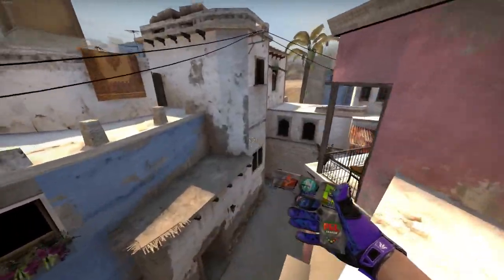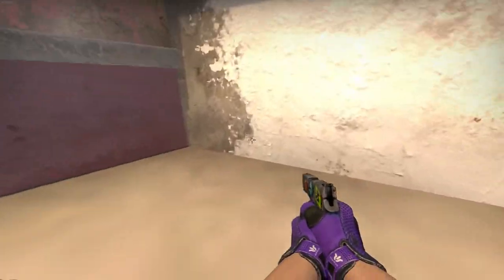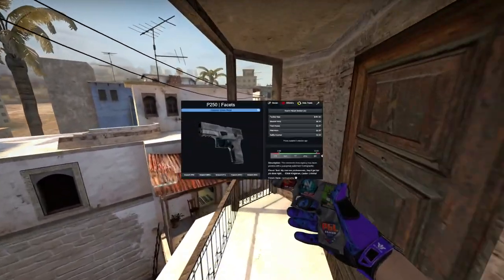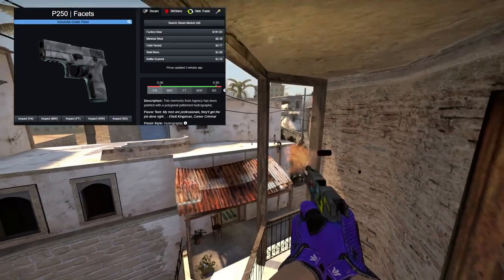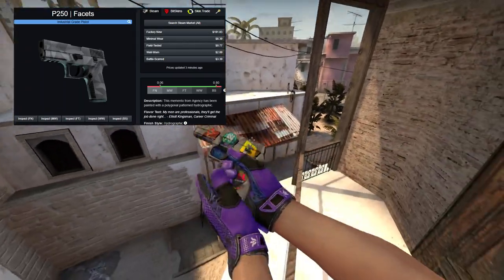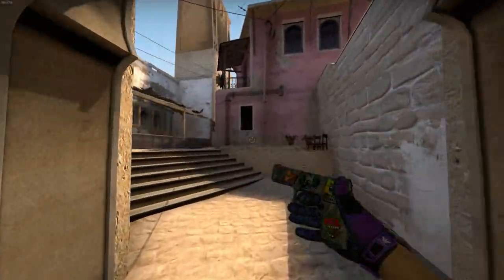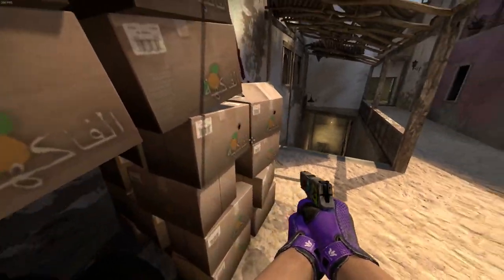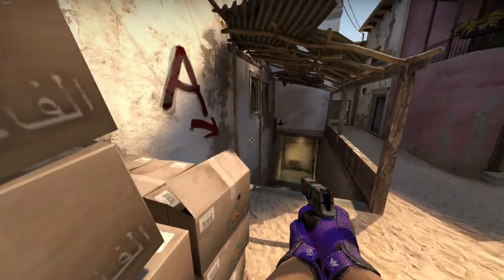To start off we're gonna be looking at the P250 Face Sets, a skin from the Alpha collection. I currently have a minimal wear version of this skin. If you get it in factory new it's around $190, and in minimal wear condition you can get it for $8.40. I just got this as an example because I obviously don't want to buy a $160 pistol for this video. I personally think this pistol looks pretty okay, and with the stickers on it it looks a little bit better, but I would never personally spend the full $190 to get it in factory new.